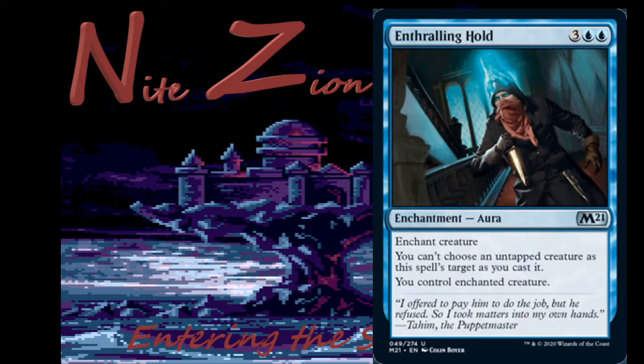Enthralling Hold — 3 colorless, blue, blue — uncommon aura: enchant creature. You can't choose an untapped creature as this spell's target as you cast it. You control the enchanted creature. Basically, take your opponent's tapped creature at sorcery speed. It has to be worded that way because if it just said 'enchant tapped creature,' the enchantment would fall off once it untaps. This is fine in limited, very good in sealed, and probably won't see constructed play. I would pack-one-pick-one this in draft, though.